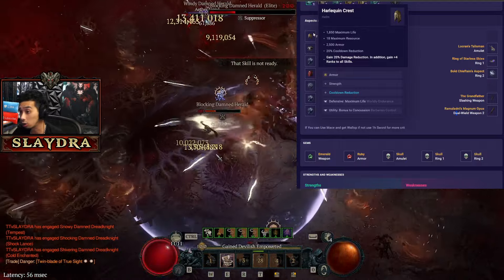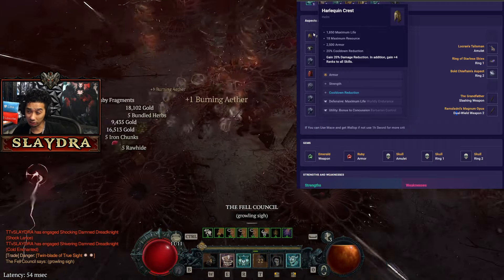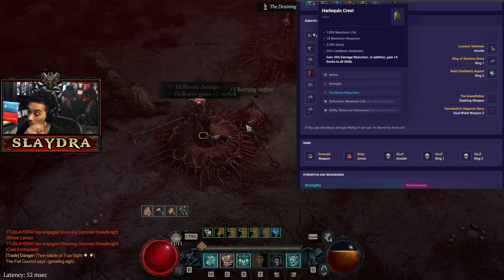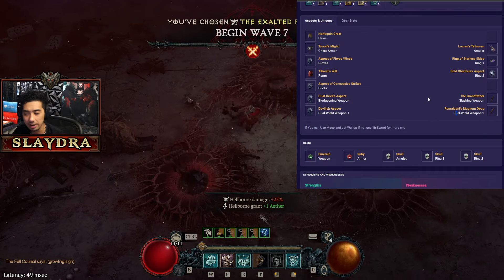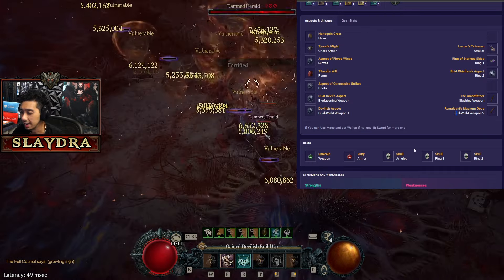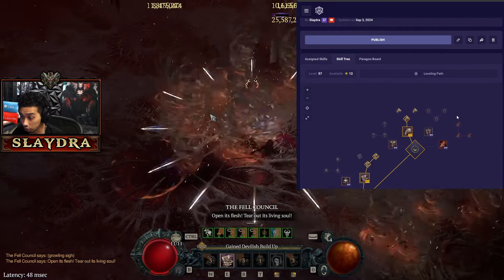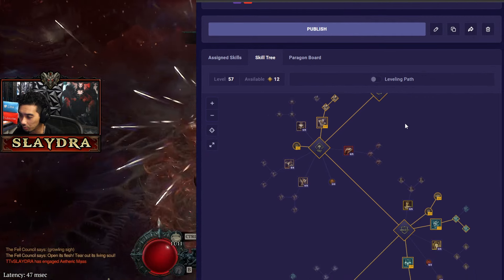For gems, use emeralds and rubies, swapping as needed. Tyriel's maxes out your resistance and Harlequin provides armor anyway. Ideally run Harlequin and masterwork every single stat — armor isn't a concern since you're a Barbarian. The star indicator on the UI will fix your armor in-game and you shouldn't really need resistance gems, but if you do it's not a big deal since Tyriel's covers resistances.